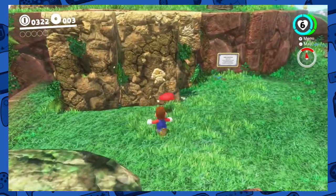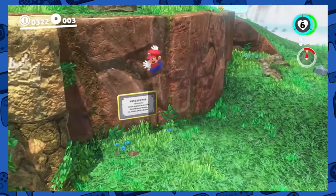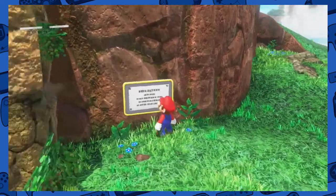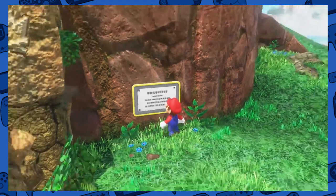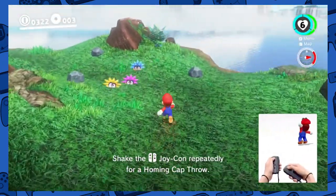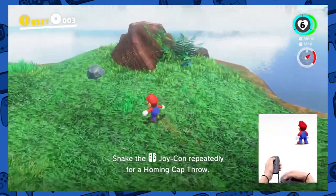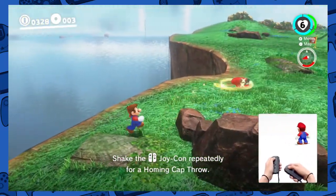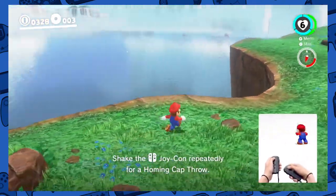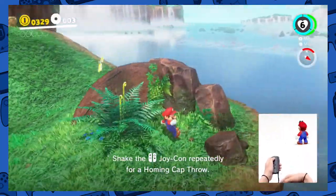There's a Goomba on this thing? It's like puffing smoke. Maybe this will tell me. Travel tip: Home and cap throw. After throwing your cap, shake the Joy-Con again to perform... Oh, that's kinda cool. That's definitely helpful, especially if you miss a lot. I'm probably not the best at aiming this thing. Take that, smoke. It's really cool.